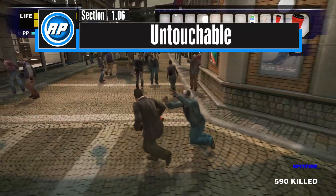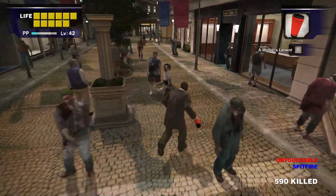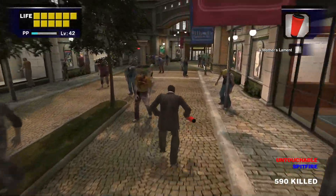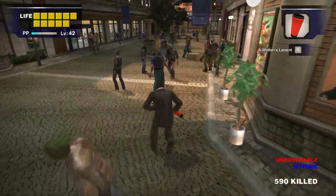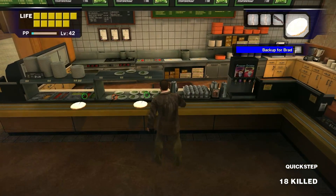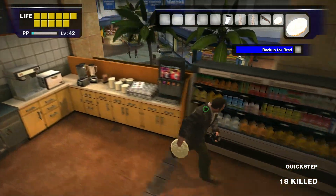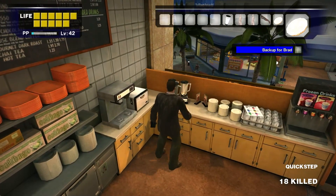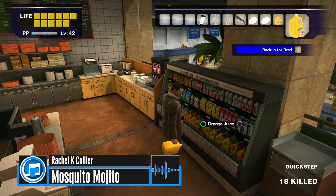The Untouchable Juice will heal Frank for six health blocks and make Frank unable to be grabbed by zombies for one minute. You can still be hit by zombie swings, but zombies will generally be less aggressive towards Frank as a result. The easiest recipes to make Untouchables are pie and pie, pie and orange juice, baguette and baguette, baguette and pie, and baguette and orange juice.